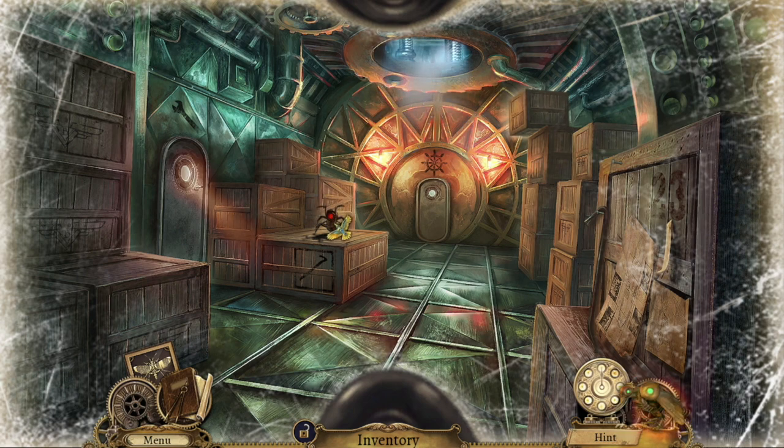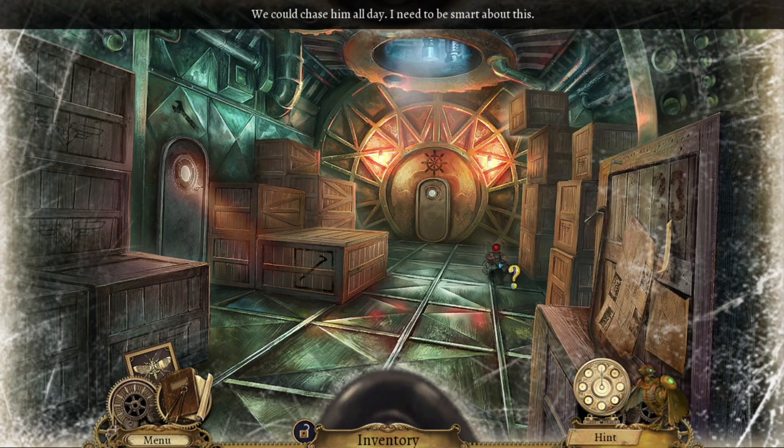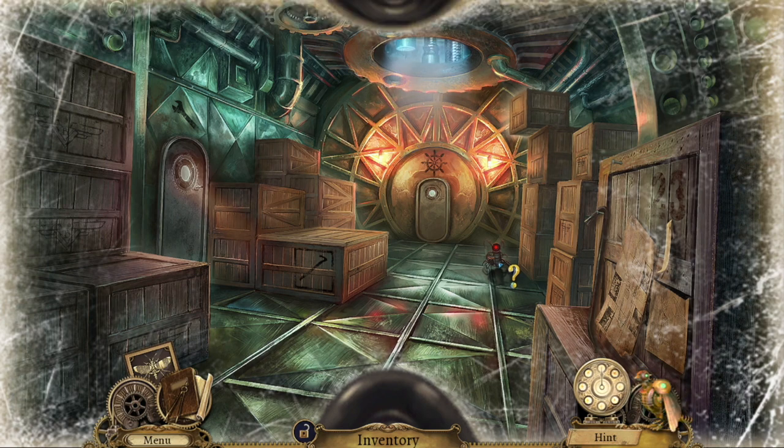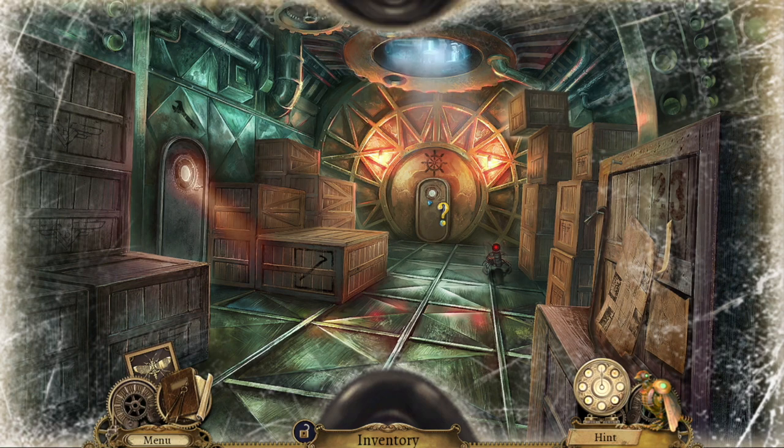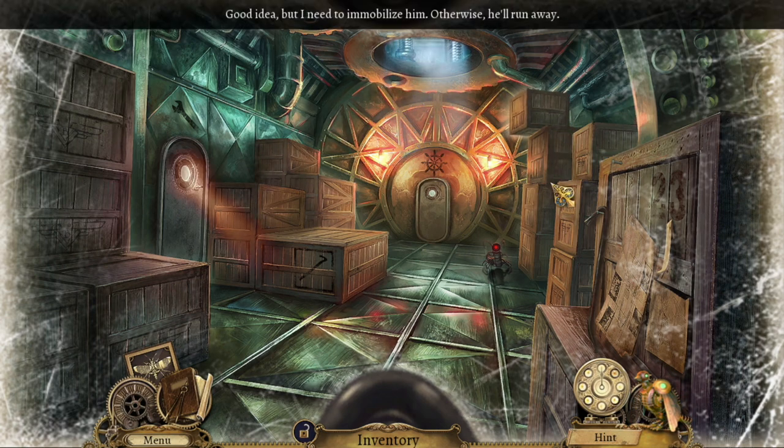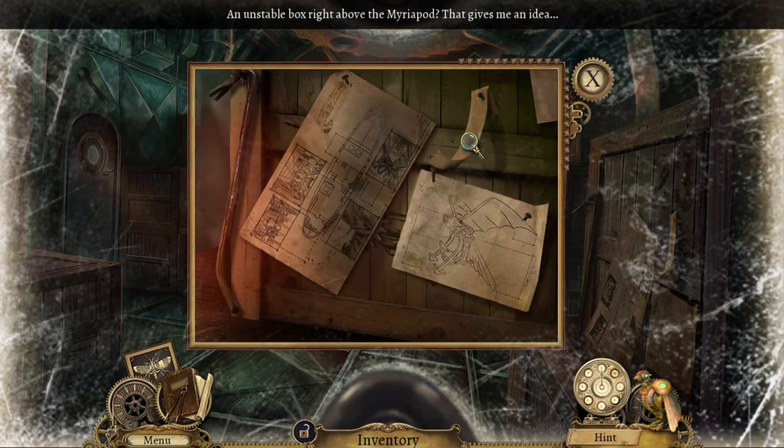Let's send Matthew after this little bug. Hopefully he can get it. Oh no, it's escaping again. Matthew, you got this, I believe in you. We could chase him all day — I need to be smarter about this, we need something else. He's under the box. If I immobilize him, this may work. Matthew, knock it over. Good idea, but I need to immobilize it first. Alright, so we need something to knock it over with.